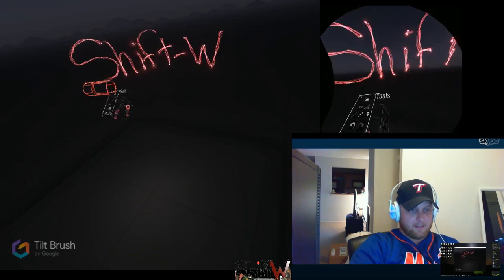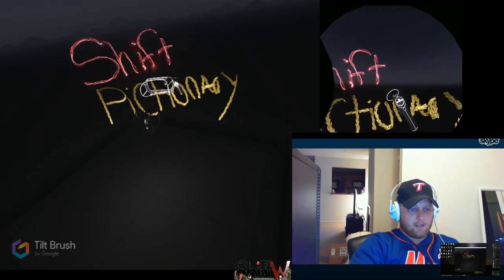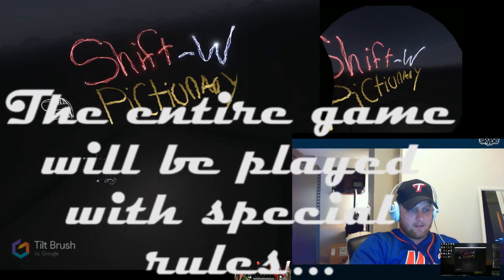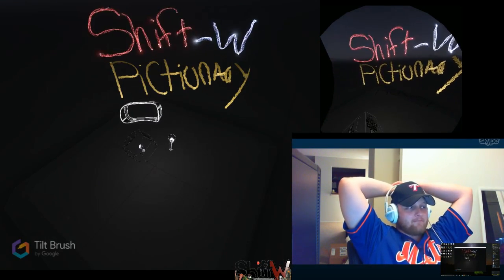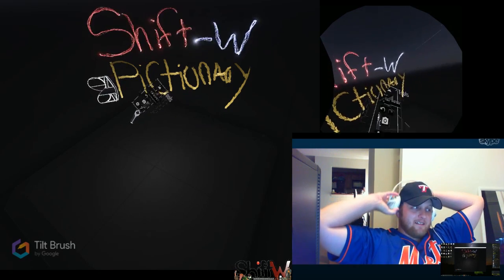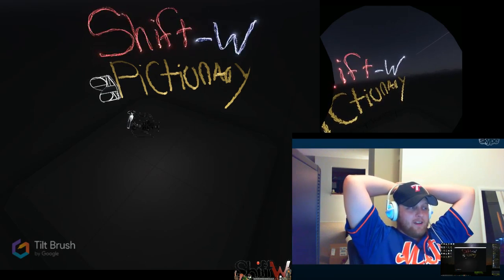How to play Pictionary — 13 steps. Determine if you play by any special rules. Some people like to set special rules for starting a game in order to prevent any disputes later on — talk to other players about these rules. Basically, me and you are on a team playing against nobody. That's not how it works — you have to have two teams. So it's gonna be like 20 questions; I have to guess what you're drawing. It's a one-sided game of Pictionary — we both win no matter what.